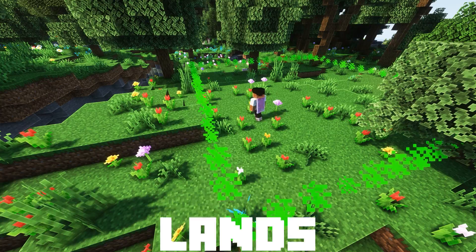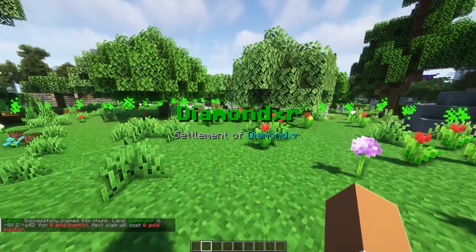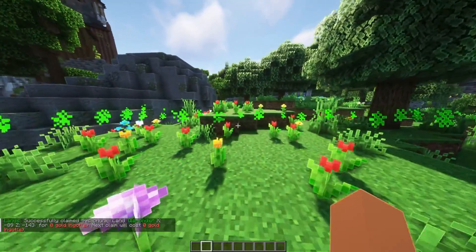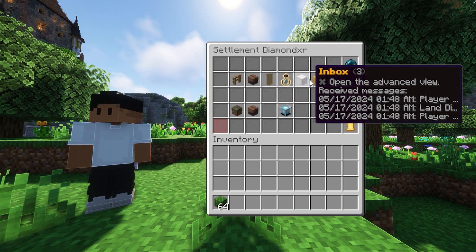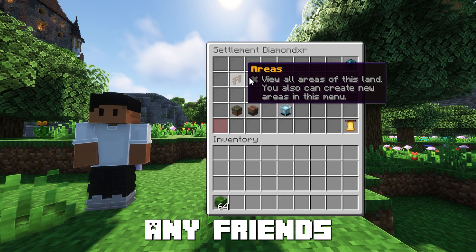I know that doesn't sound right, but stick with me for a second. Lance allows your players, with even certain permissions, to claim a certain amount of land. You can set this up per ranks — each rank will get more land claim. Always be fair with that. And it's all done easily through a GUI, so they can even set up their friends and have a house party.